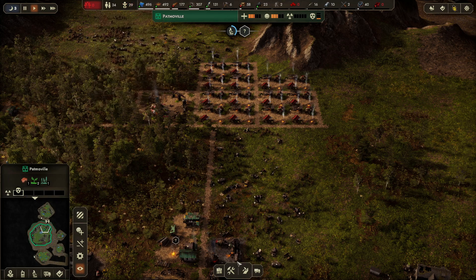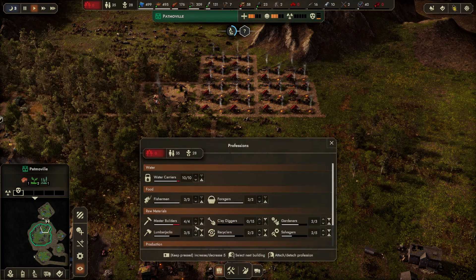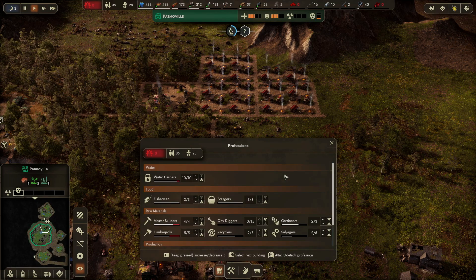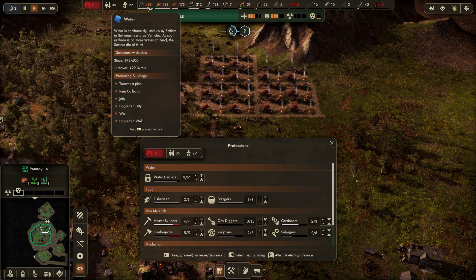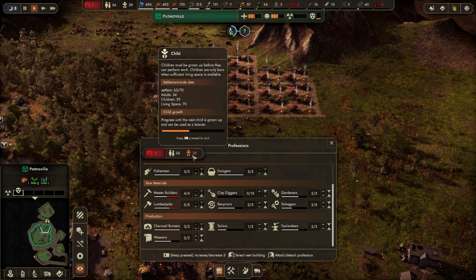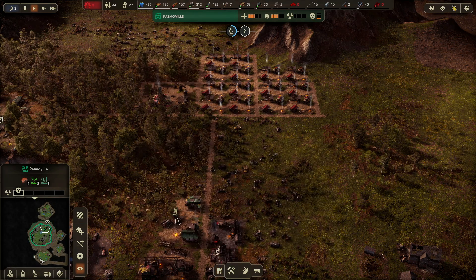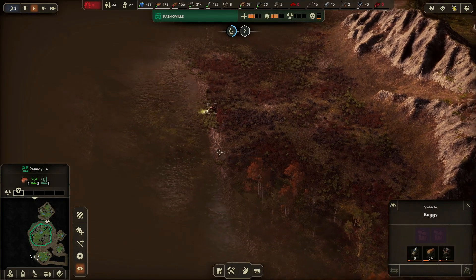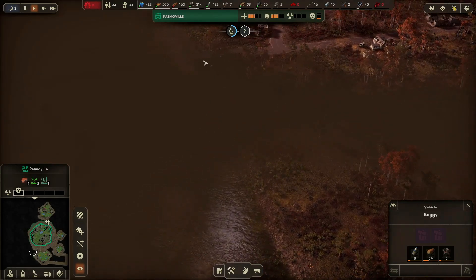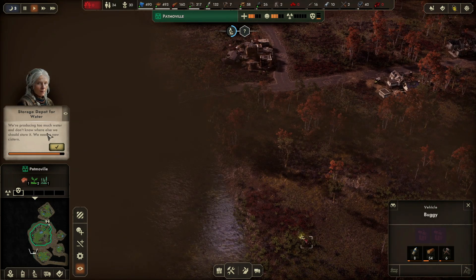We can see that we're not making enough wood — that's due to the charcoal maker. Let's get two extra lumberjacks soon to see if that fixes the problem. Let's bring the number down to nine since we're good with that. In the end we just have to wait for kids to grow up so all these jobs get done as efficiently as possible.